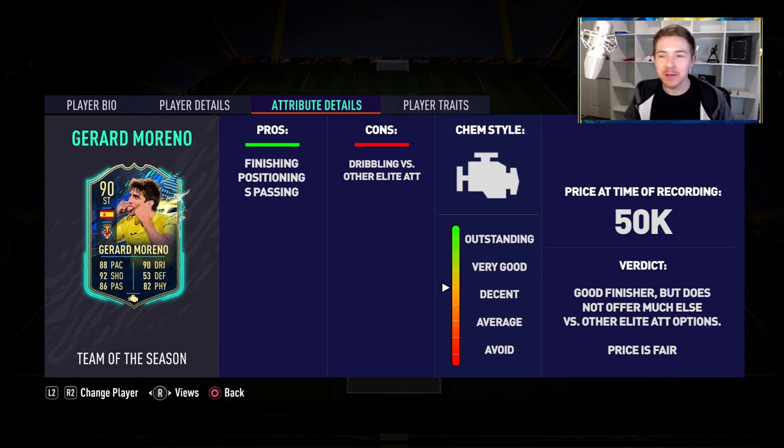All in all the verdict is it's a really good card in terms of finishing but just doesn't offer much else compared to other high-rated players at this stage of the game. If this card came out a few months ago he would get a much better rating, but at this stage of the game I think decent is probably the best I can give him. The finishing ability is pretty top tier, but everything else just isn't quite there. I think the price is fair, but if you're looking for a La Liga striker there are many better options already in the game — and that Player of the Month Javi card, if you still got it, is better than this Moreno.